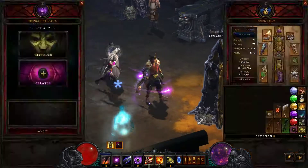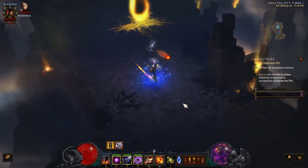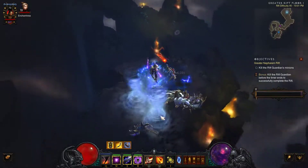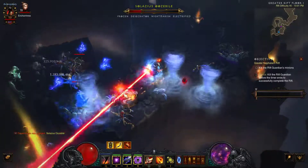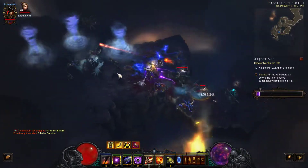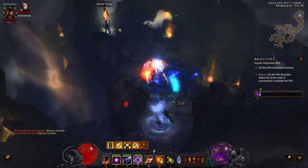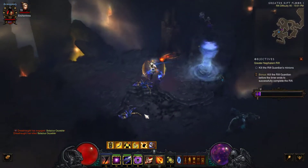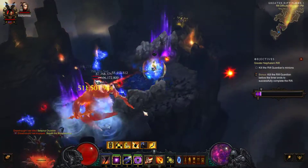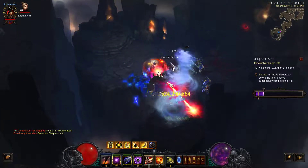Let's start up a Greater Rift 45. I really like this build — I like simple builds, but if they get too simple I always try to rework them. I buff up, wait for that first kill, and then I'm doing huge amounts of damage. I keep Disintegrate down until everything on screen is dead. Energy Twister can pull enemies in unpredictable directions, but Volatility really helps — when enemies die they have a 35% chance to explode if killed by Disintegrate.